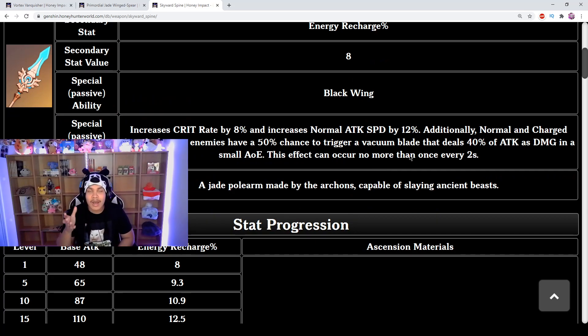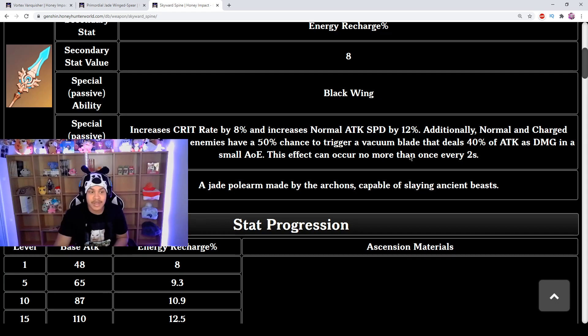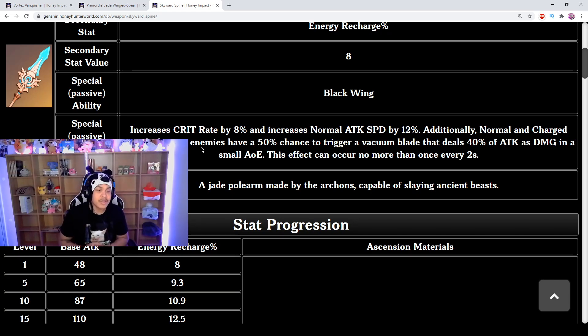When you normal or charge attack on an enemy, you have a 50% chance to trigger a vacuum — similar to certain bows where there's a percent chance to make a vacuum and suck enemies in, dealing 40% of your attack as damage. The cooldown is every 2 seconds. So the better your attack stat, the better this vacuum blade damage will be.